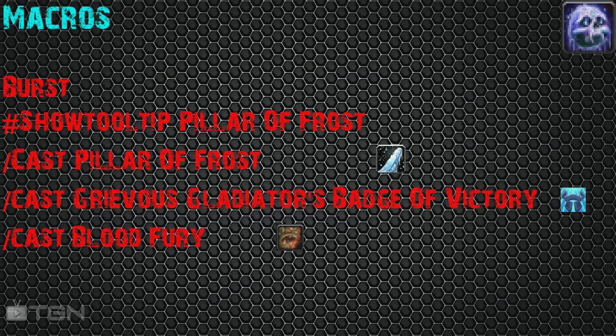Let's talk macros. Here is the biggest and most important macro: the Burst macro. This is what enables you to hit Obliterates for 300k. Here it is: #showtooltip Pillar of Frost, /cast Pillar of Frost, /cast Prideful Gladiator's Badge of Victory, /cast Blood Fury (if you're an Orc, for additional burst). Use this macro every time it's up — it's on about a one-minute cooldown — for maximum damage output.